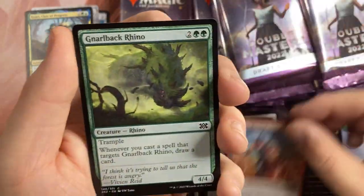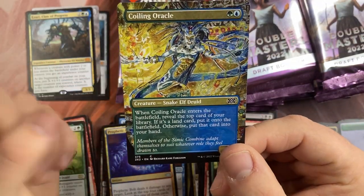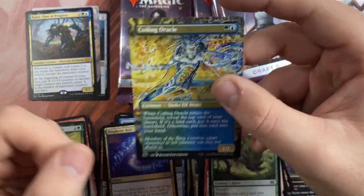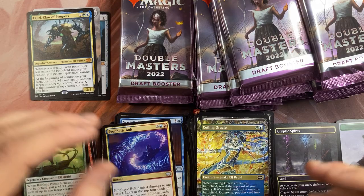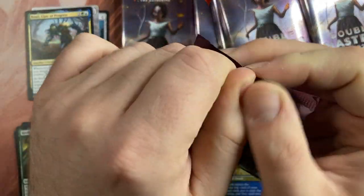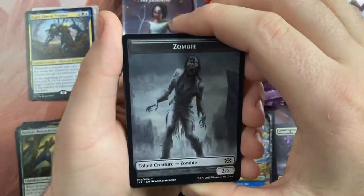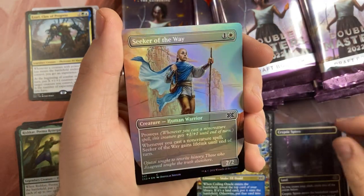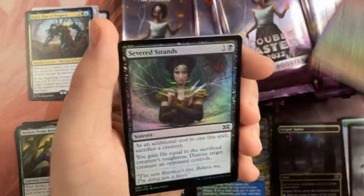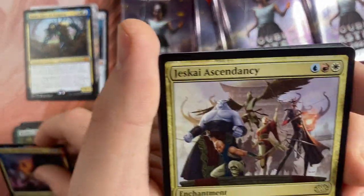A Living Lightning, Rhino, Coiling Oracle — I actually have one in the cube I'm building. I like the artwork of this a lot more — it's a little bit more colorful, a bit abstract I think. In foil would be even nicer. Zombie, Cryptic Spire, a Seeker of the Way — oh my goodness, that looks so amazing. Sandjuniper Shifting, Jeskai Ascendancy.